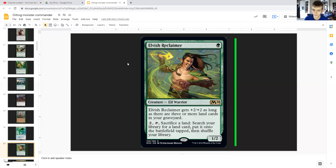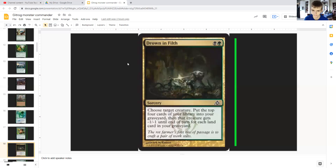Elvish Reclaimer costs a single green — it's an elf warrior that gets +2/+2 as long as there are three or more land cards in your graveyard. For two generic you can tap it and sacrifice a land to search your library for a land card and put it onto the battlefield tapped, then shuffle. This can power itself up, draw you cards thanks to Gitrog, and get you lands — so you don't really lose lands in the process.